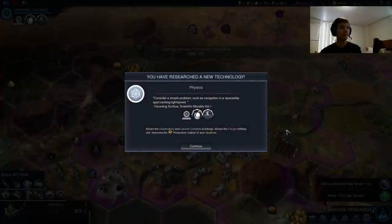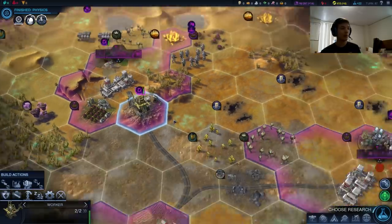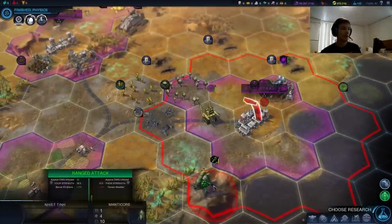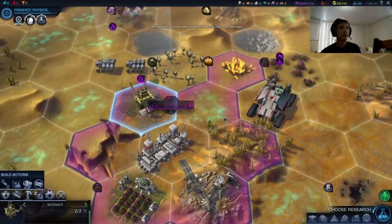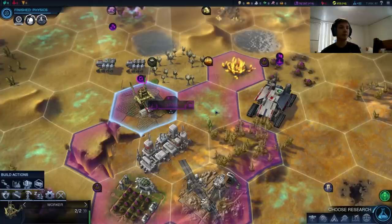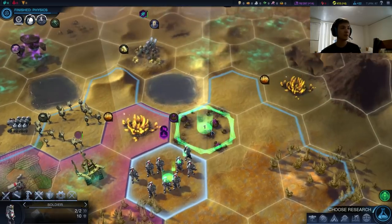We picked up physics now. We have our worker here done and another worker over here done, so we're going to send this one back home. The Manticore here won't actually be able to kill us — they're slow. This one can probably get working on another farm, or just clear this miasma — that'll do us a solid. Let's slowly move up north.